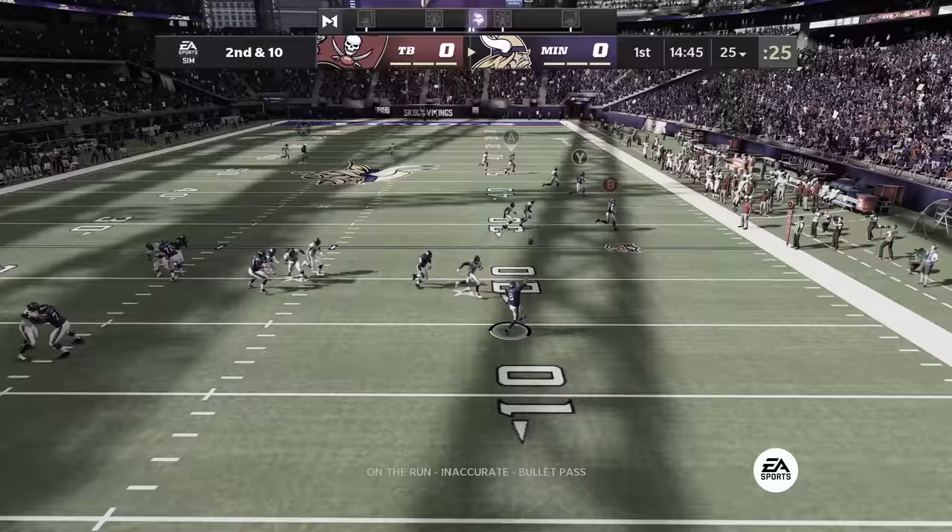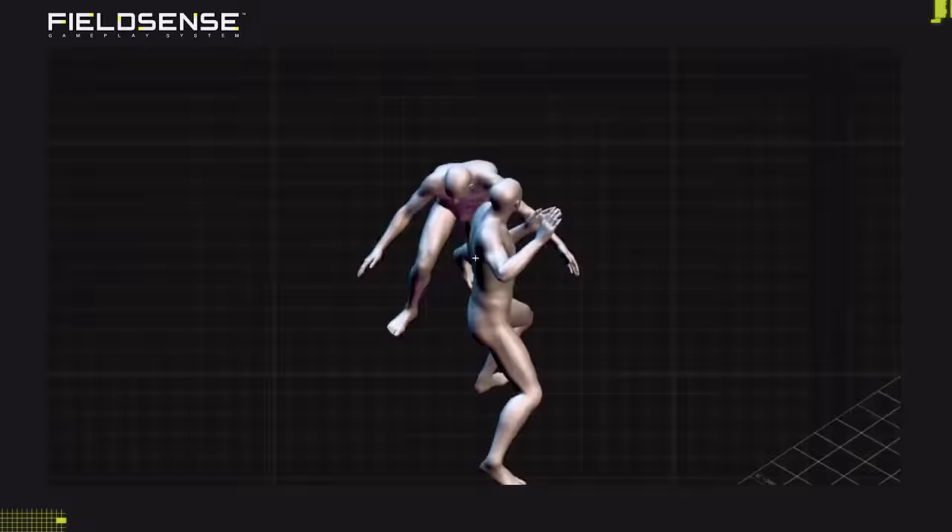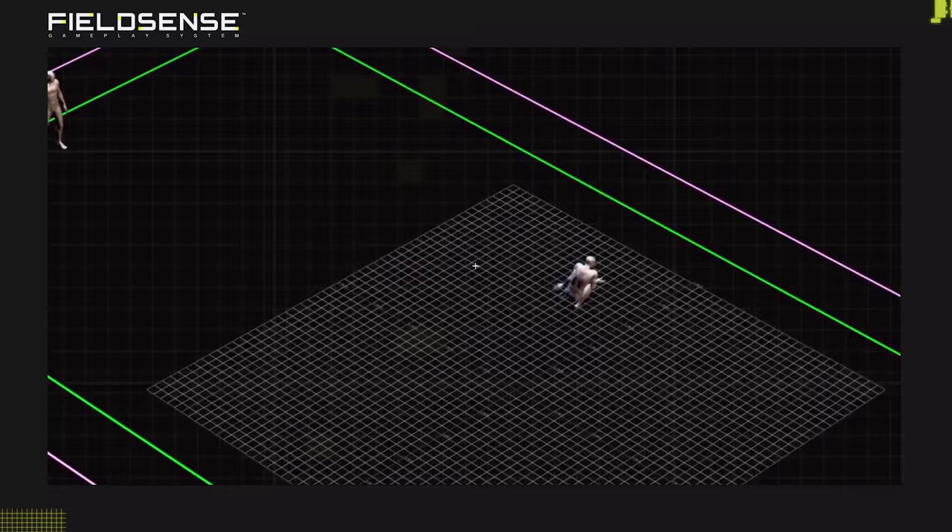In Madden 22, you could predict the outcome of a play based on the animation that was triggered. Thanks to FieldSense, in Madden 23 we can dynamically branch out of tackling, catching, and blocking interactions so you can change the outcome until the play is over.